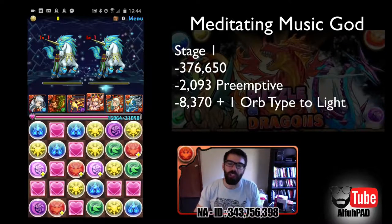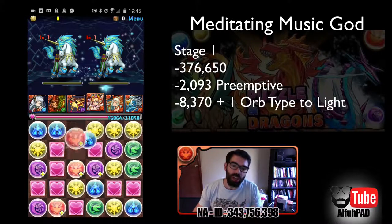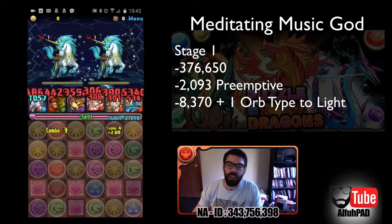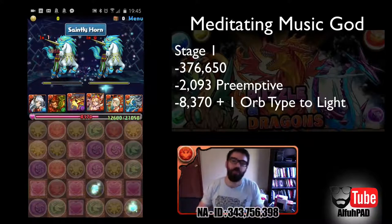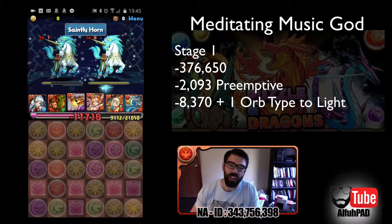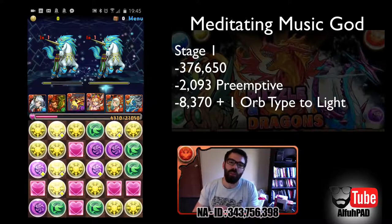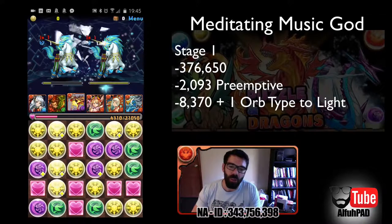Hey, what's up guys, Alpha here. Today I'm going to be tackling Sandalfon Descended. One thing you'll notice is that I'm not running a typical URD team here because this is a no-dupe dungeon, meaning you can't have any duplicate monsters. So I went with the best and most natural choice, which is Awoken Shiva as a friend lead. The team is pretty typical otherwise: URD, ZaoZao, Awoken Hino Kagutsuchi, Minerva, an Echidna who's very key, and Shiva. With Shiva, he has a base multiplier of attack and then it increases starting at 4 combos up to 6 combos. So you always want to be aiming for a 6 combo when possible — that's how you're going to get the highest multiplier. Anyway, let's jump in.